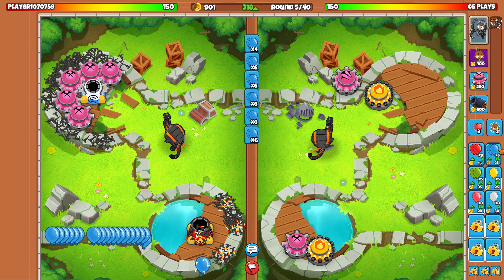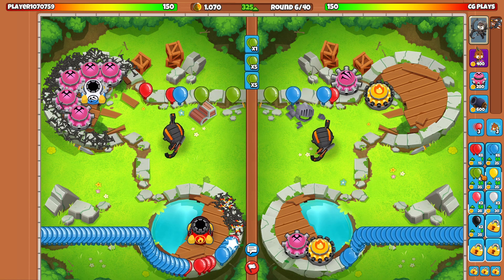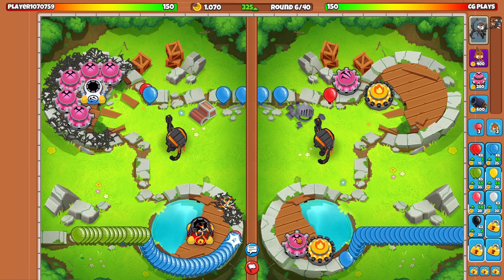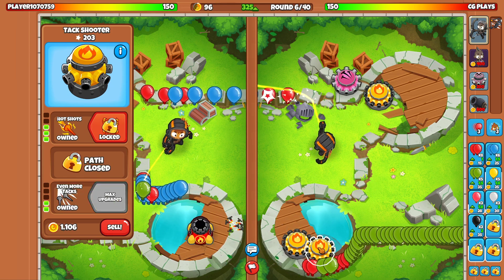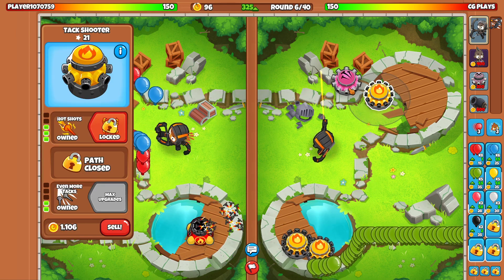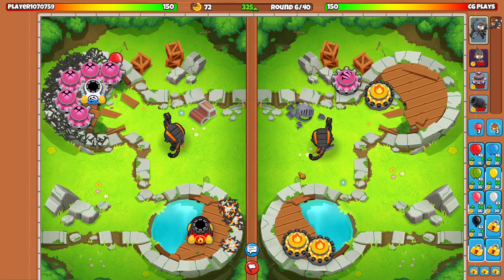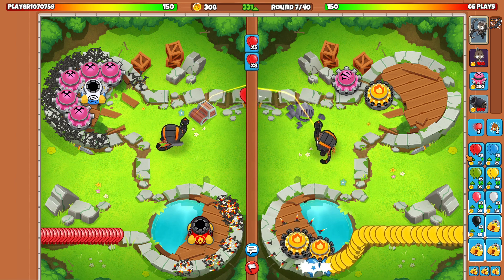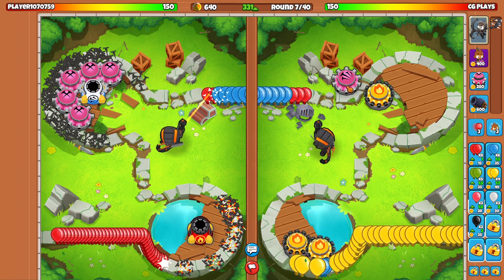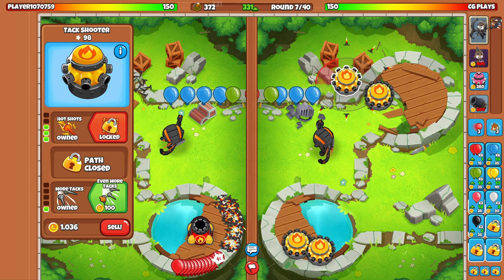Get that blue up there, get that green up there. The thing behind the tacks — the tack spike factory, good to know. I'm gonna need you upgraded as well. Now you're maxed, you're maxed, you're maxed — you need some more love. They need more money. Let's send some cheap ones for a little bit of money — one point five percent. Gotcha. He's sending the yellows, sending them hot. We're kind of doing all right though.